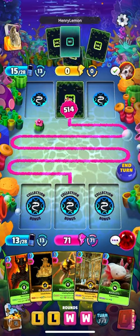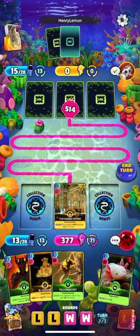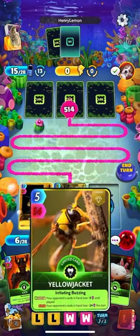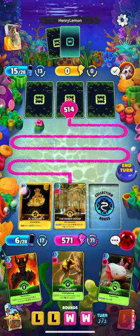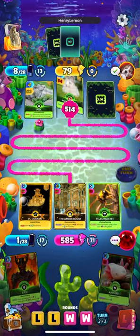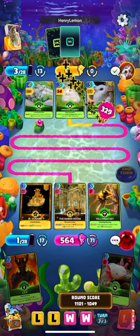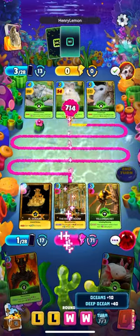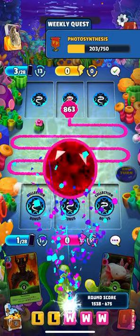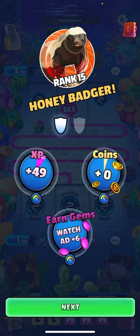Look at that Amber Room — zero cost, 300 power card. Insane in the membrane! He was doing good early game but once we turned the tide we started running away with it. That's going to hit for about 80. Not too shabby — I'll take it. Alright guys, that's the deck — let me know in the comments what you thought. As always, thanks for watching and have a good night.